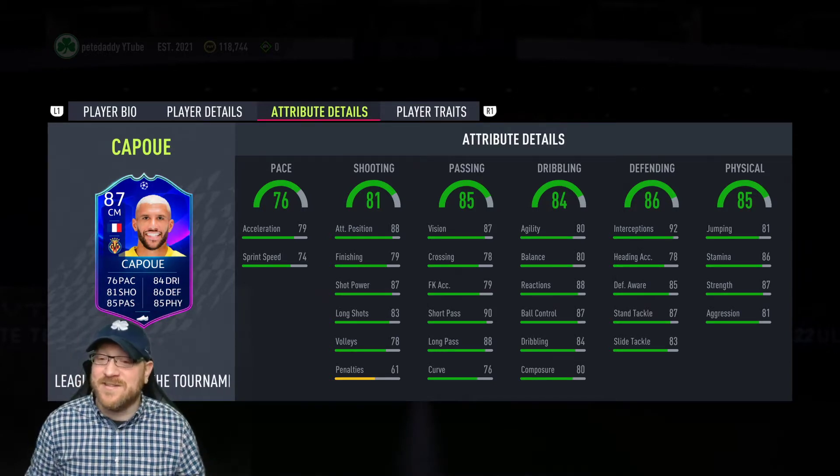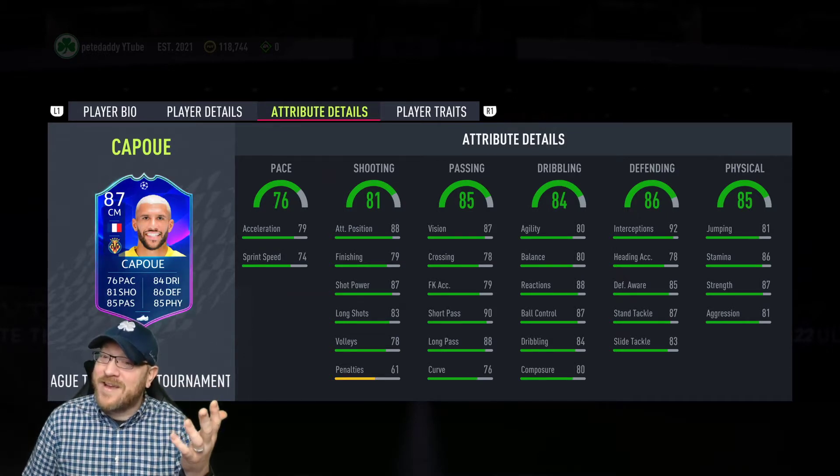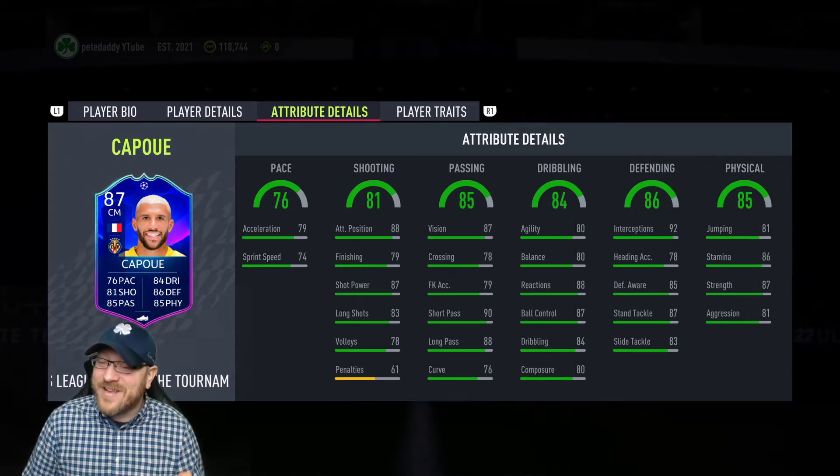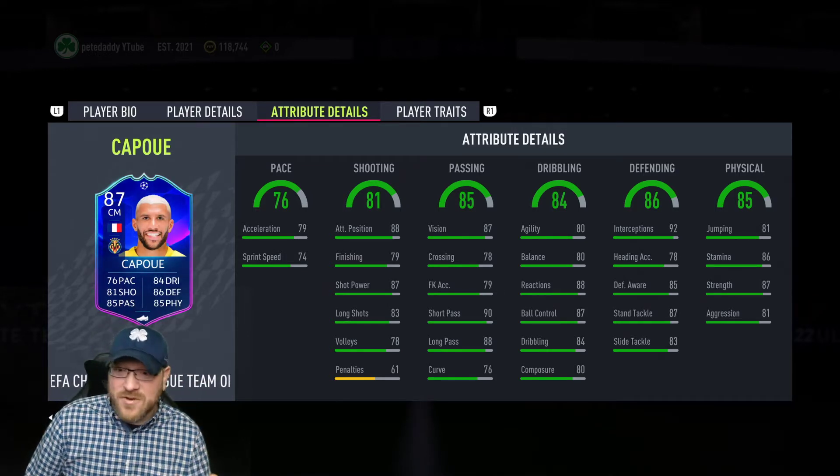Dribbling stats — they did jack up his agility. That is a massive boost. I wasn't sure what they would do; I thought maybe it would be like 70, but 80 agility is great. 80 balance is nice too. Nice other dribbling stats. Composure at 80 — I would like to see that a little bit higher, but it's not the end of the world.